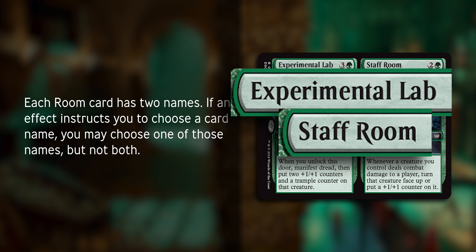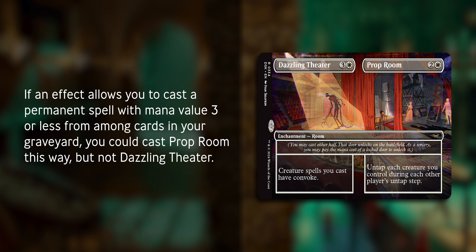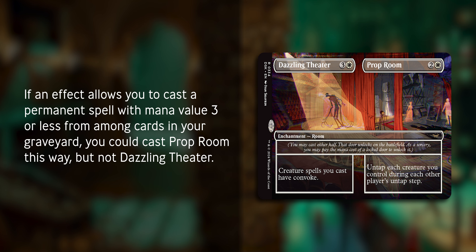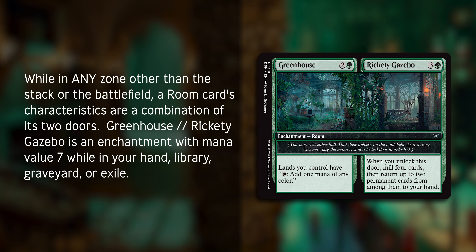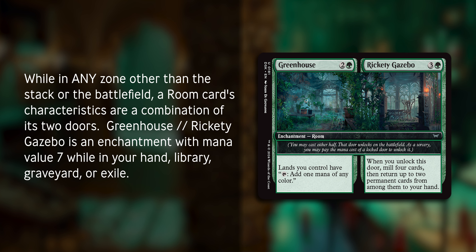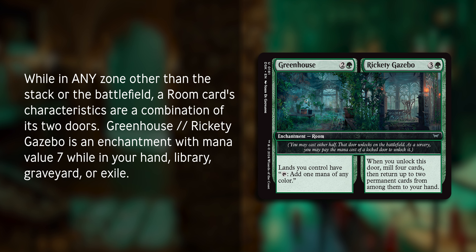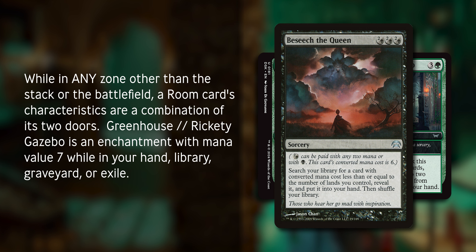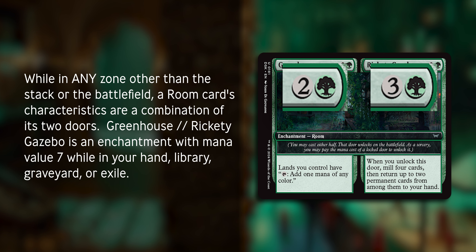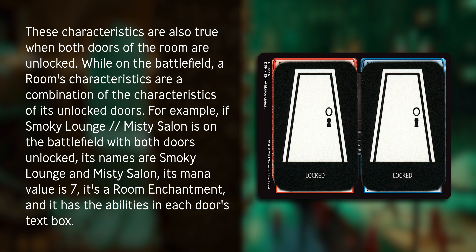Each room card has two names. If an effect instructs you to choose a card name, you may choose one of those names but not both. If an effect allows you to cast a permanent spell with mana value three or less from among cards in your graveyard, you could cast Prop Room this way but not Dazzling Theater. While in any zone other than the stack or the battlefield, a room card's characteristics are a combination of its two doors. Greenhouse Rickety Gazebo is an enchantment with mana value seven while in your hand, library, graveyard, or exile. So if we want to search for it with Beseech the Queen, we'll have to have seven or more lands to find it — even though Greenhouse only costs three and Rickety Gazebo only costs four. It's a sum total in these zones, and these characteristics are also true when both doors of the room are unlocked.